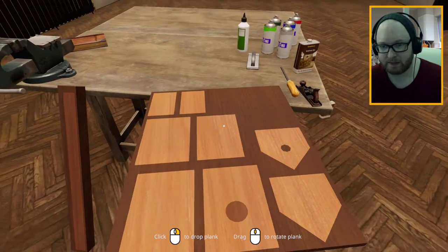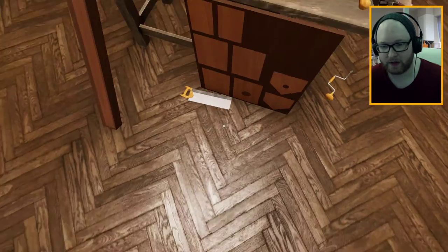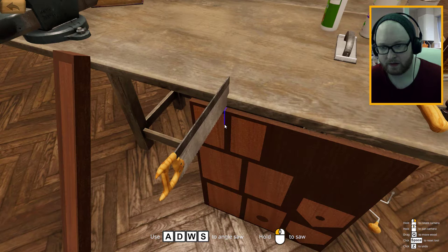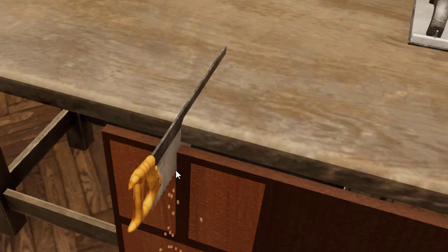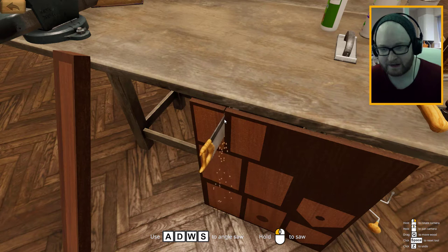I've got to stand it up. Let's stand the bloody thing up. Oh, look at that — that's what we want. There we go, that's what we want. Use WASD to angle the saw. Hold to saw. I'm going right through the table! Hey, look at that. Look at the finish on it.